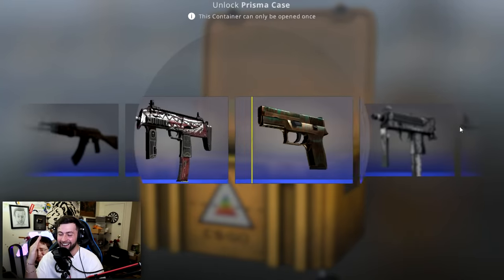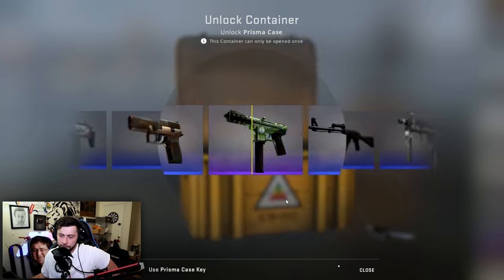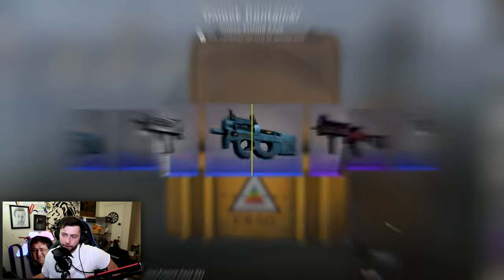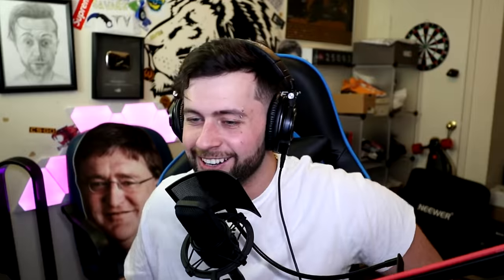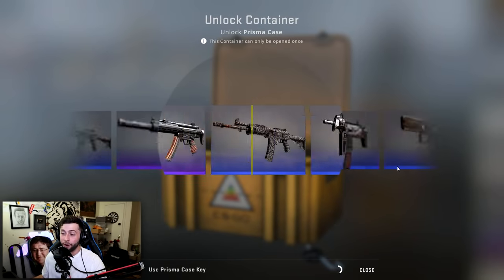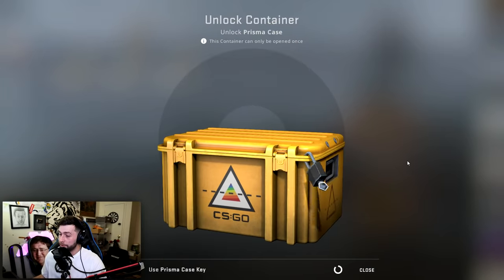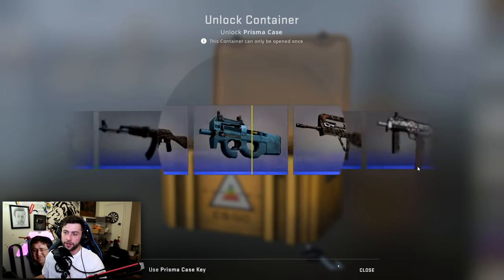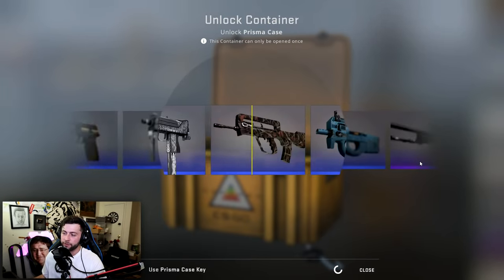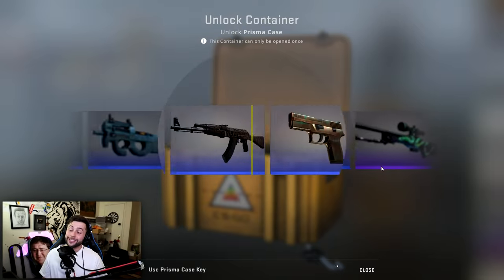We've done 100 cases. What do we get out of it? It's not looking good. This has been the worst unboxing yet on my channel. We took a fat L. We got one red at 27, everything else blues — a lot of blues which we could trade up to maybe get a pink. So we're gonna take every single item we've gotten today, trade it up, and maybe get a good pink.